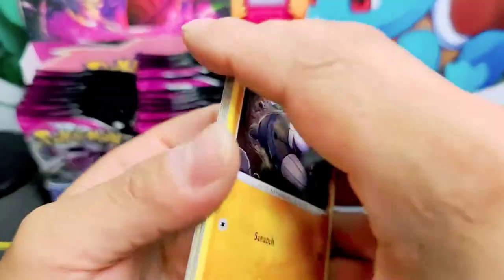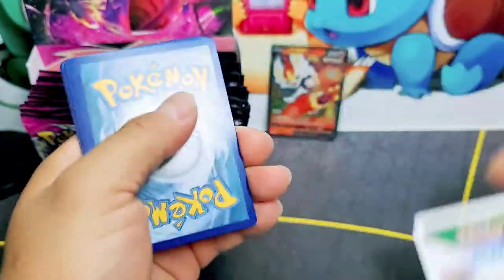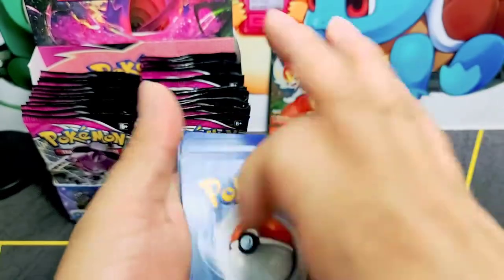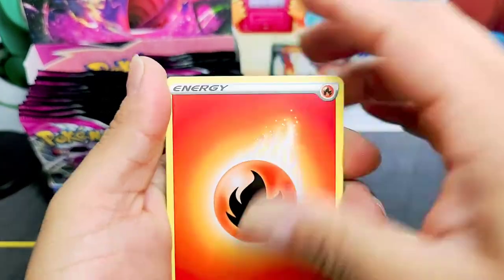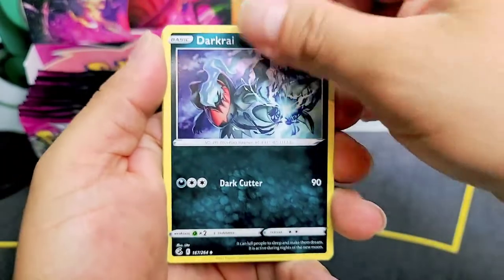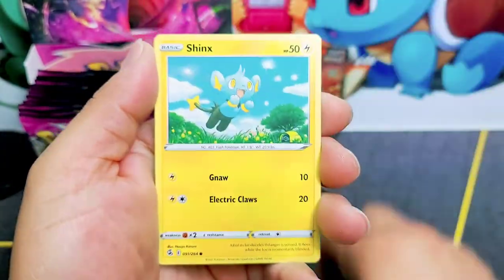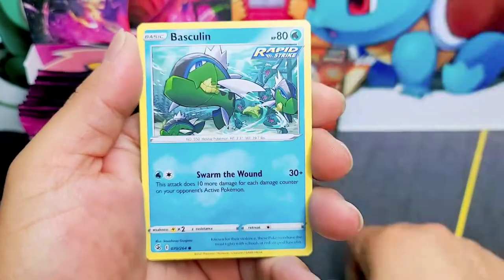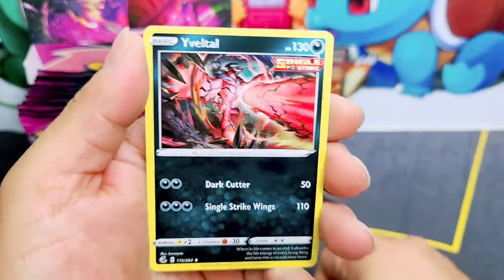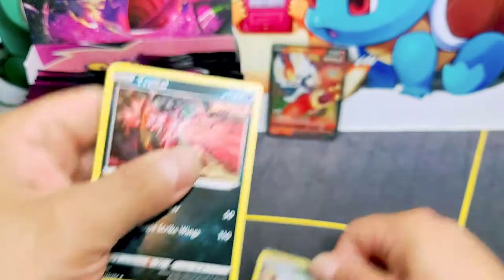The chase card will be the alternate art Mew, and amongst the rainbow rares and golden secret rare cards. I think if we pull the Mew, that would be a nice hit for today. Eevee non-holo.